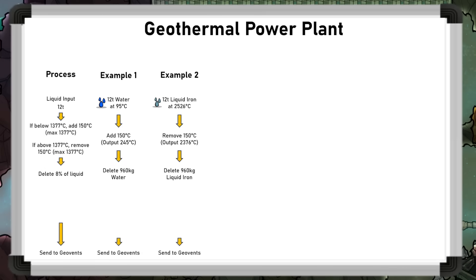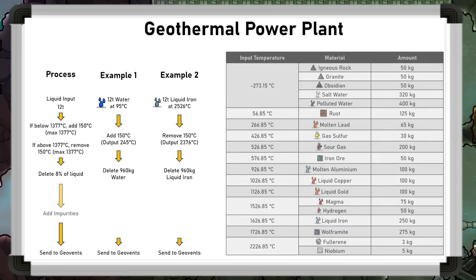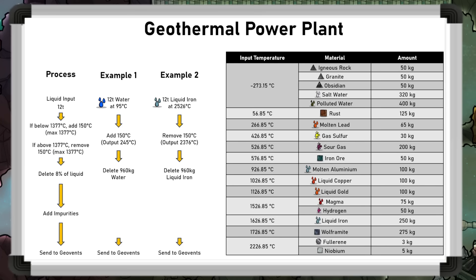At this point, 8% of the input is deleted, and the rest is sent to the geo vents. These output at a rate of 15 kilograms per second each, so even though the buildings work in 12-tonne batches, the inputs and outputs are rate-limited so together they act like a continuous process. The final addition to each batch is impurities — bonus materials added based on the input temperature.